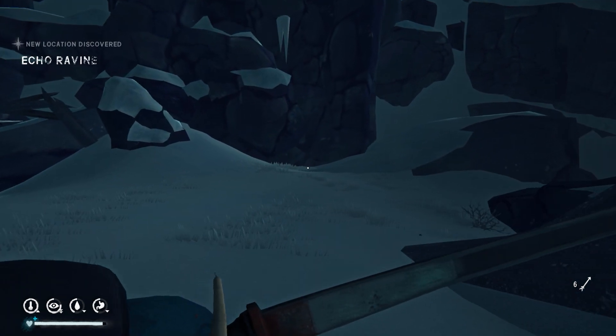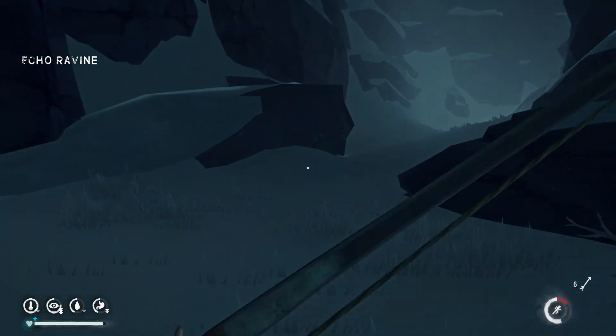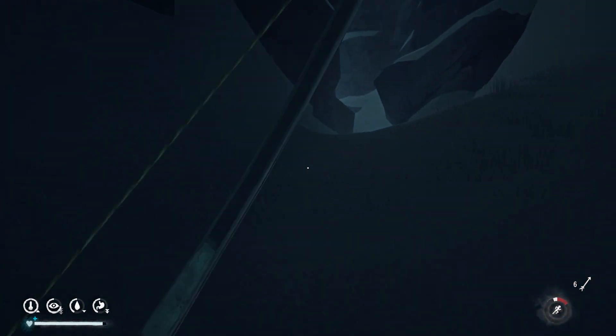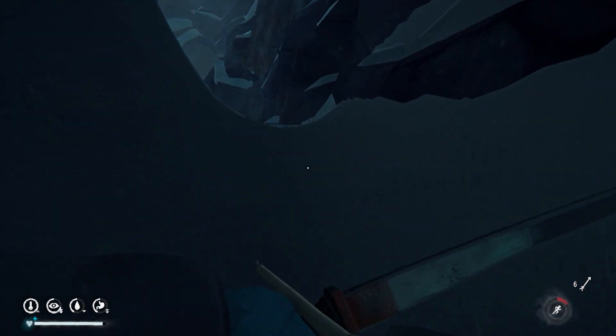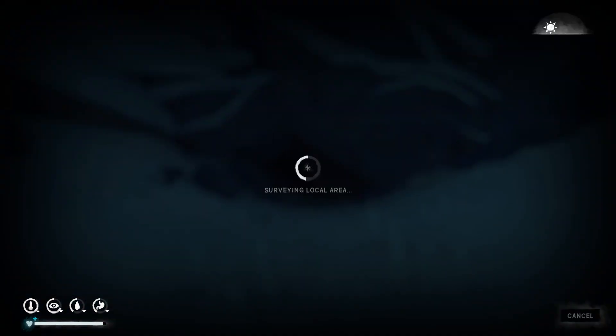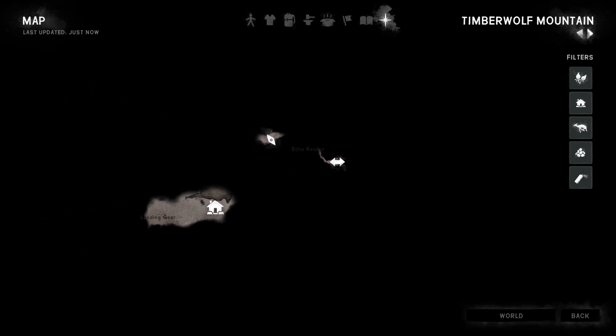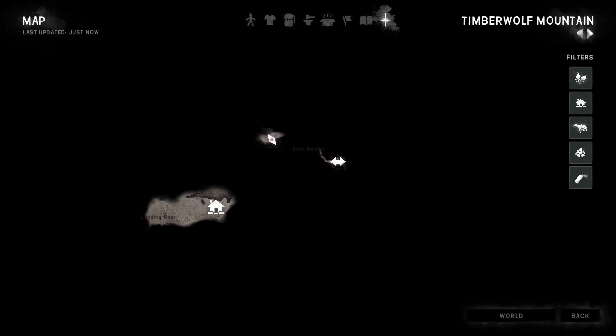When you get to this junction here at Echo Ravine, just make sure you take a left. As you can see on the map here, the transition point is not very far from the Mountaineer's Hut.